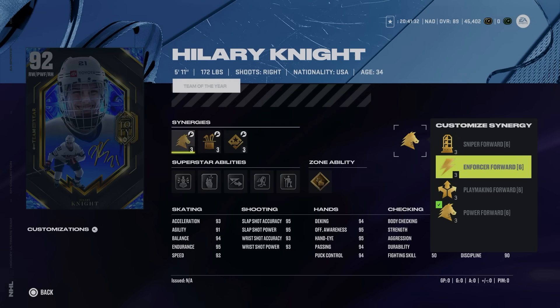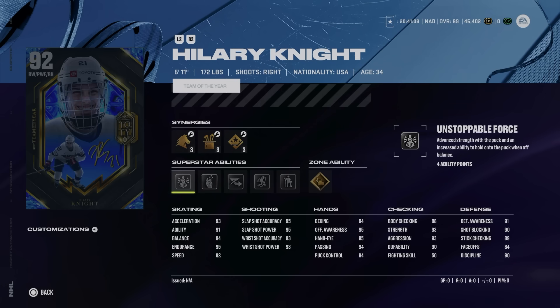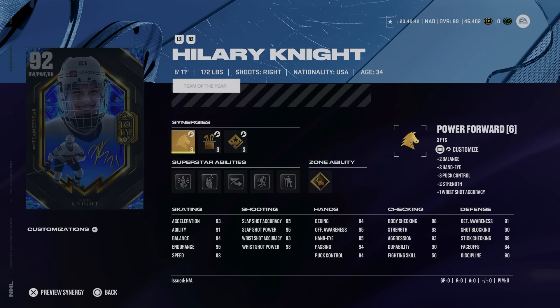Lastly, Hillary Knight — 5'11" 172. The big thing here is that she's got Enforcer Forward, meaning if you own Matthew Kachuk's Team of the Year card, you can activate Enforcer Forward by yourself with those two cards. That gets her up to 94, then Speed Boost brings her to 96. She's got Gold Wheels, Born Leader, 1T, Elite Edges, Make It Snappy, and Unstoppable Force. Mid-hand stats around 95 and good shooting stats — she's got good shot power. Her X-Factor card was very strong early in the game.